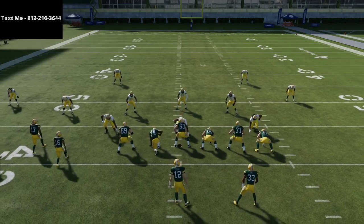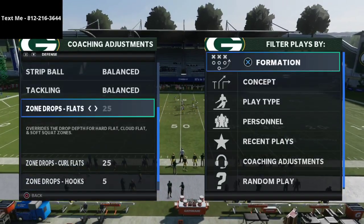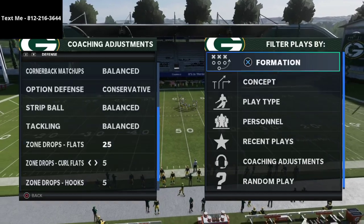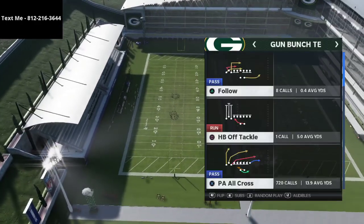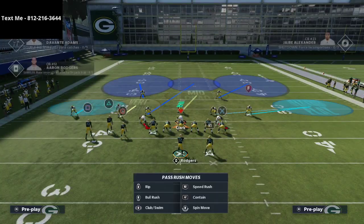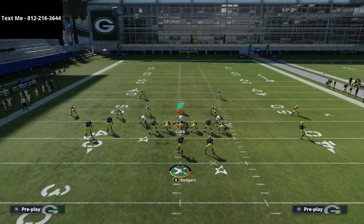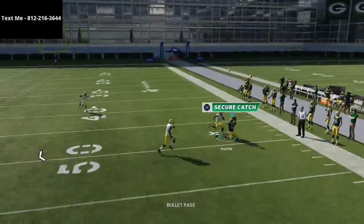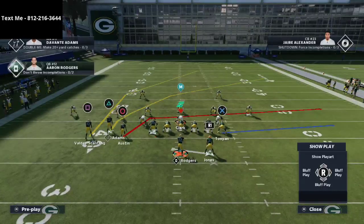Now let's say they're running a lot of cover two zone on you — they may call Tampa two, cover two sink, or something like that and mabel coverage that side. Let me show you what we're going to do. We have mabel coverage on that side with tight end corner. If we get the receiver all the way to the outside and snap him right about here, he's still going to be open because of the gunslinger ability. You're going to be able to get the ball out quickly and accurately enough to hit that.